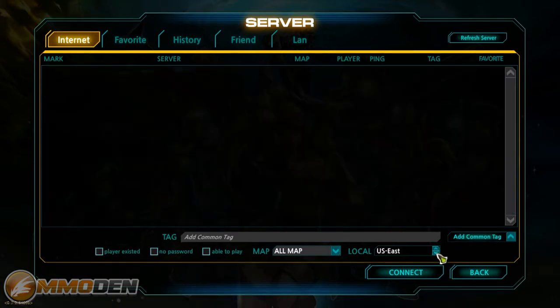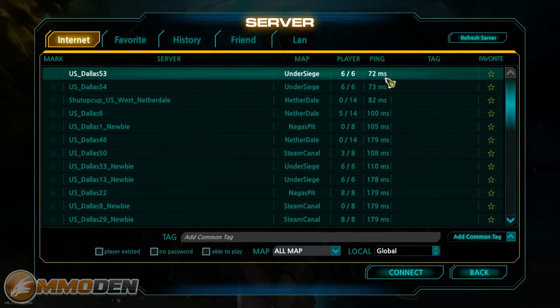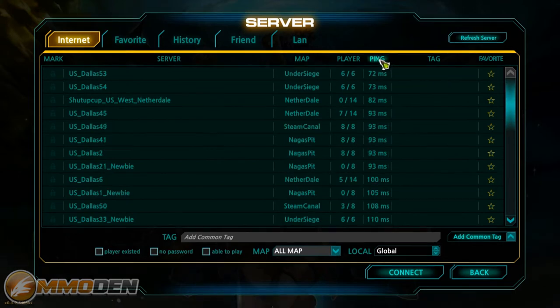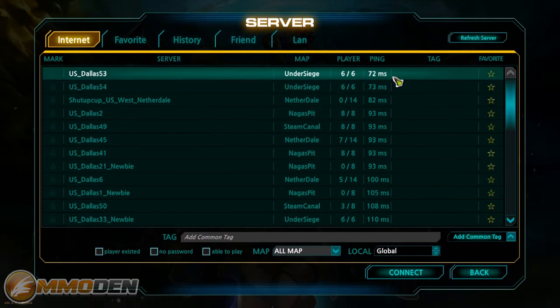You can go down here and change the region to Global, US East, West, South America, Europe — all kinds of different regions are available. We'll stay on Global and find one that's nice and fast, which oddly enough looks like it's actually in Dallas. So even though it's not on the west coast, there is a game here.